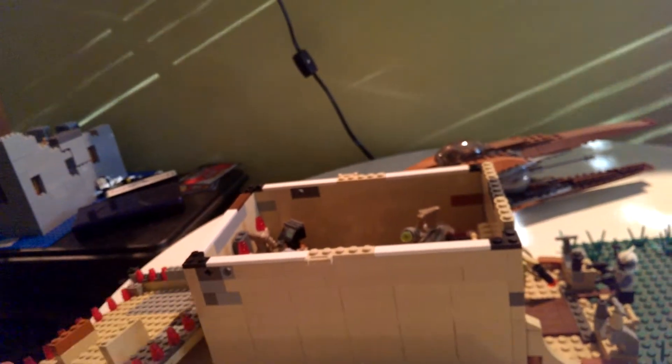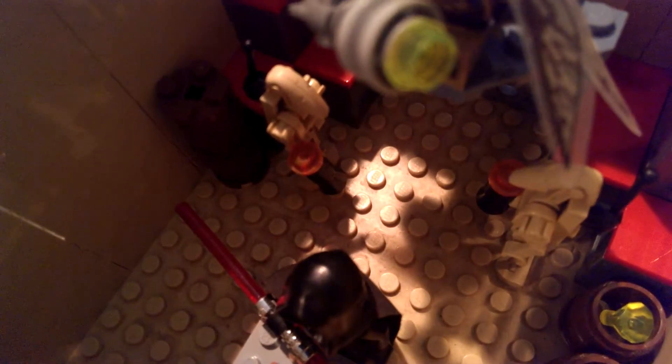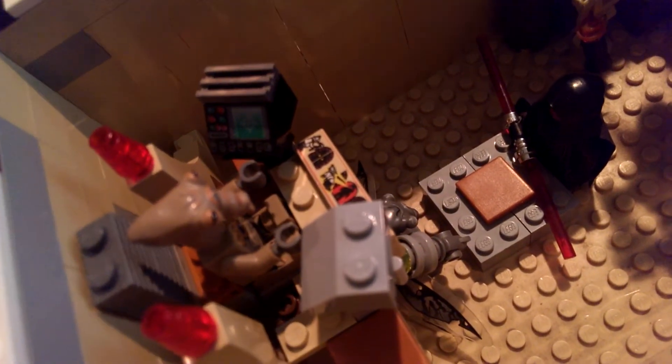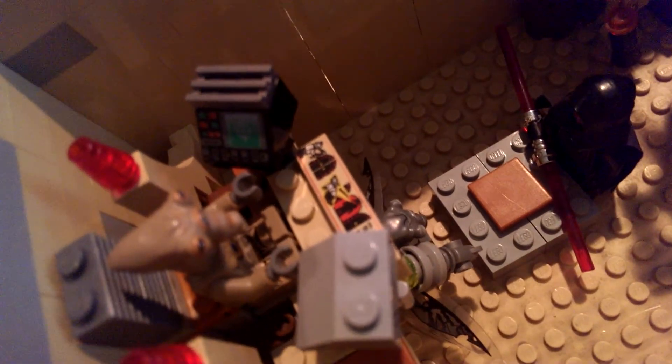So this is the front of it. I only put two clones in this MOC - I put one Wolfpack trooper and I put Commander Wolf right there. There's Commander Wolf, and back there is a droid security guard.